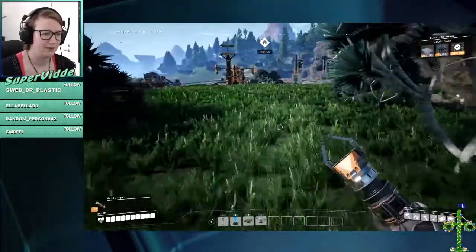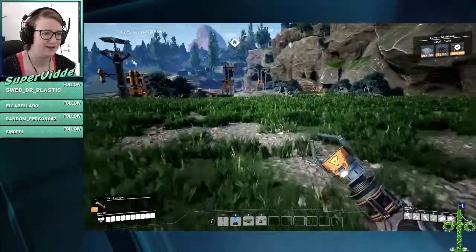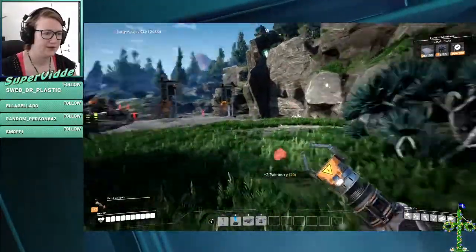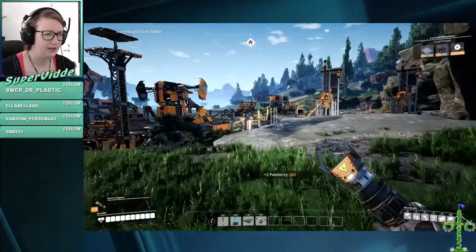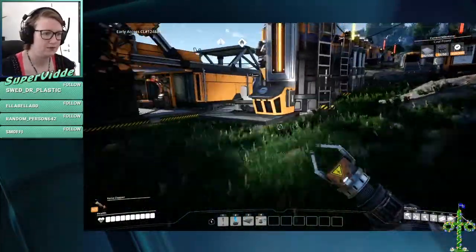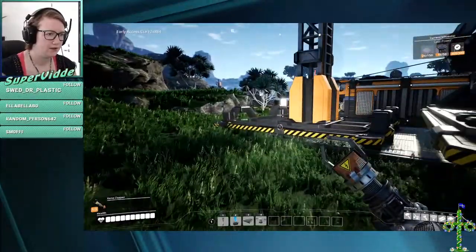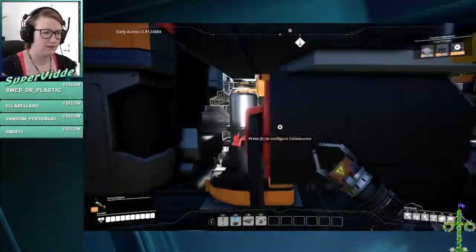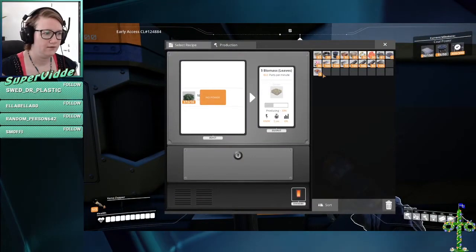I can't be bothered to pick up more wood now because I ran into that creature. These berries are important to have in your inventory in case you jump from where you shouldn't or meet those creatures. We took the wrong route. Let's go feed this all our leaves.